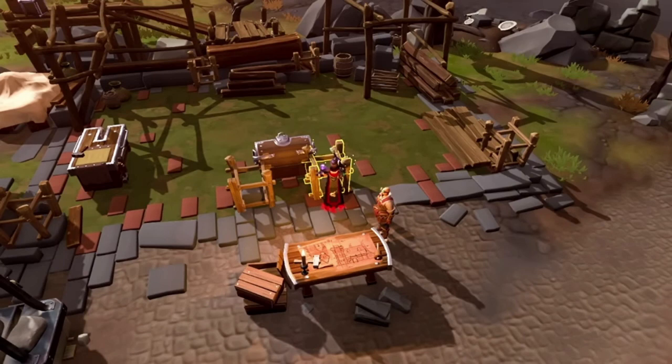The town hall is perhaps the most unique building and not just because of its looks. For every 3 minutes spent skilling inside the fort you will gain 1 to 3 points depending on the tier of your building. But you can also gain a single point for every 15 minutes logged out of the game. Each point is the equivalent to 1% of a small fallen star and can be used to buy bonus experience in a skill of your choosing.